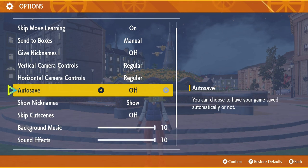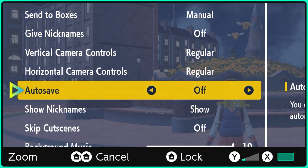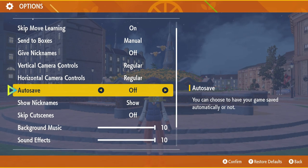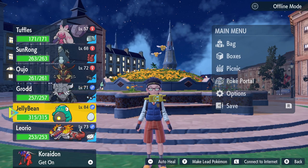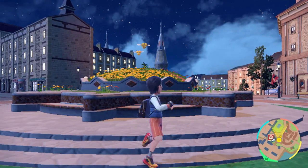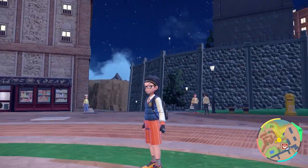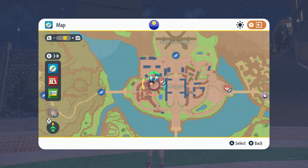The last thing in the settings is turning on the setting to skip move learning. By turning this on, you're going to allow yourself to skip over move learning as well as nicknames, so it won't ask you if you want to learn every single move your Pokemon can. Don't worry — you can go back into your move settings in the Pokemon menu and learn or relearn any moves you've decided to skip over. This is going to save you a ton of time.